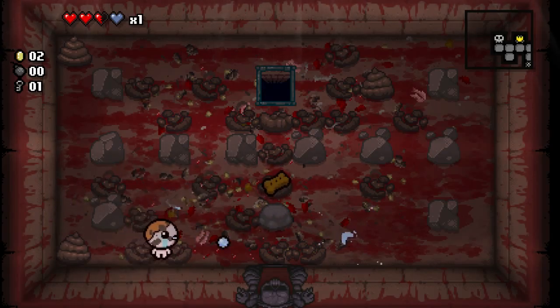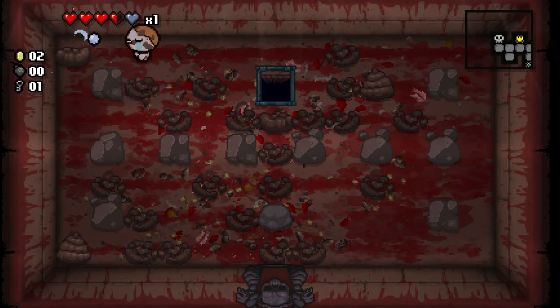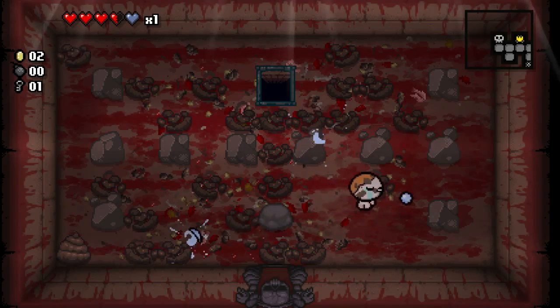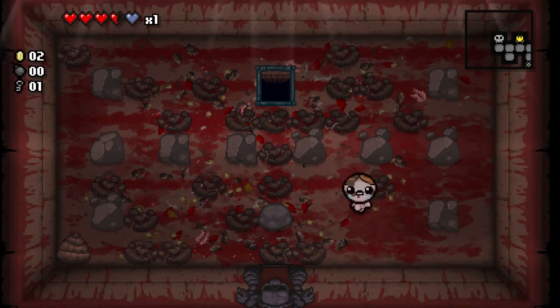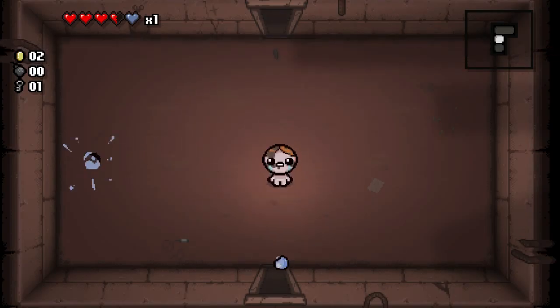You get an item for beating a boss. A lot of times the items you pick up from beating a boss are just health upgrades. I picked up a spirit heart. Spirit heart is that blue heart in the top left corner — it's a temporary heart container. So I technically only have four heart containers that can hold four red hearts. Every time you get hit by an enemy you take half a heart of damage. You can kind of think of spirit hearts or blue hearts as armor — when you take them it takes that damage first, but once they're gone they can't be refilled. You have to pick up more of them to get them back.